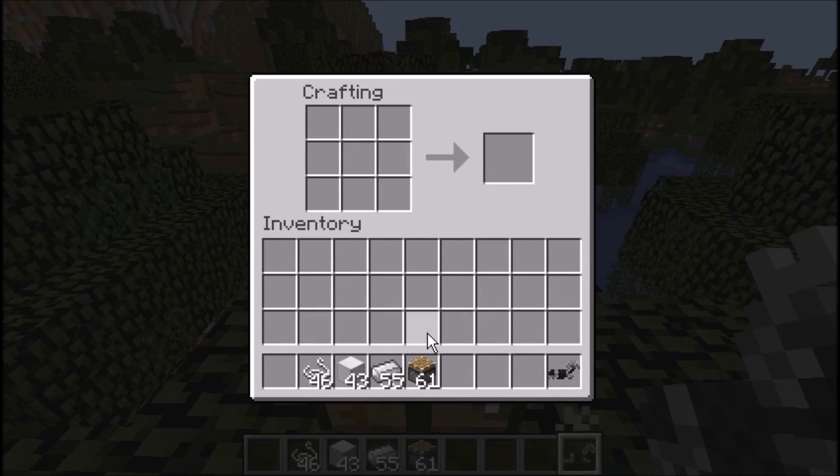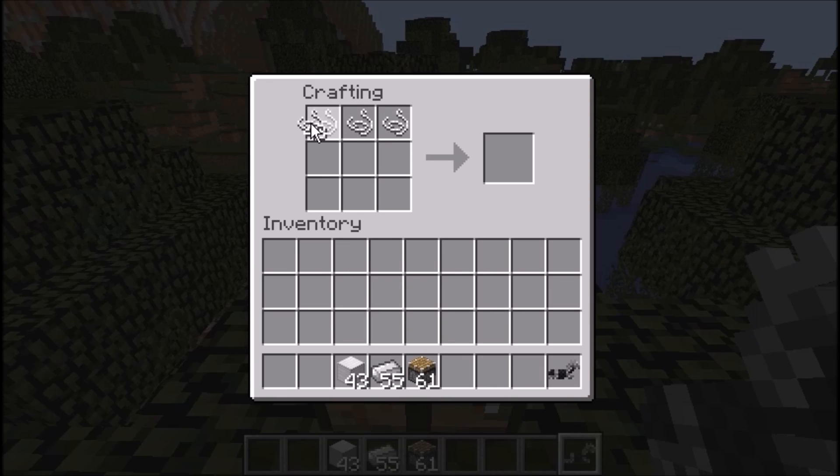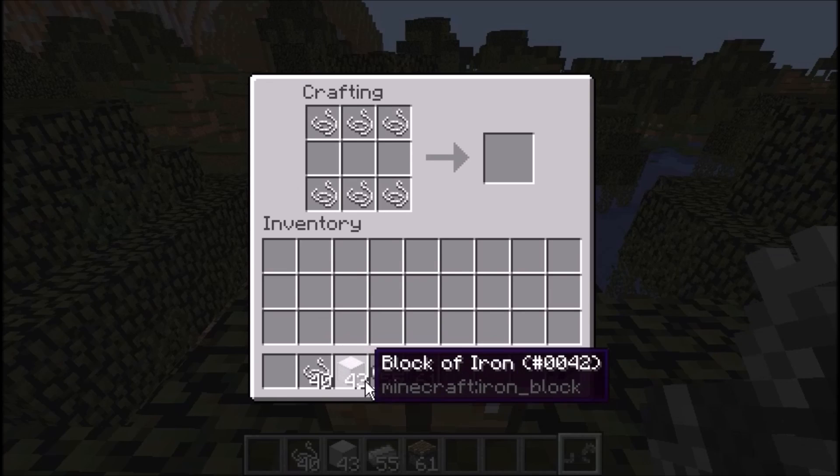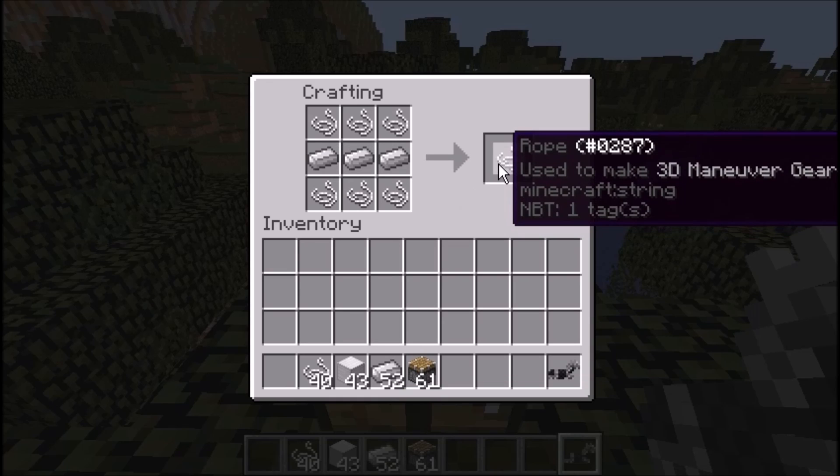I'm going to show you guys how this works. Basically, what you're going to do is make string go all the way across — 3 on the top, 3 on the bottom, and then 3 iron in the middle. This will give you rope.